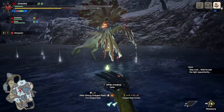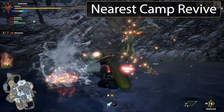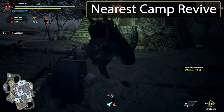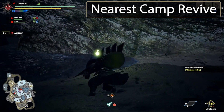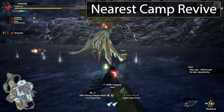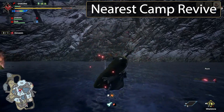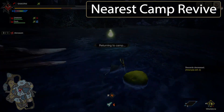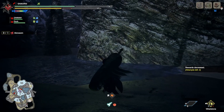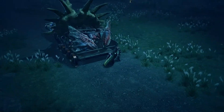For the final mod of the day we have Nearest Camp Revive, uploaded by archwizard1204. The mod description states: 'Fainting like a boss — revive at the nearest camp like a boss. The Rise/Sunbreak team are too lazy to implement this kind of user-friendly stuff, so I had to do it myself.' Long gone are the days of trekking across the treacherous wastelands of these Monster Hunter Rise maps just to die again and have to do it all over. So if you're a casual player who carts two to three times a quest, this mod is for you — you won't have to run across the map every time you cart.